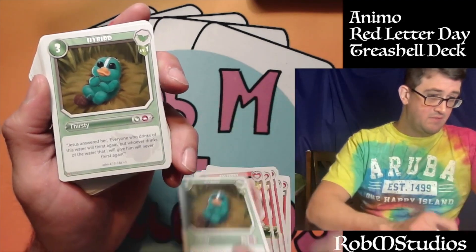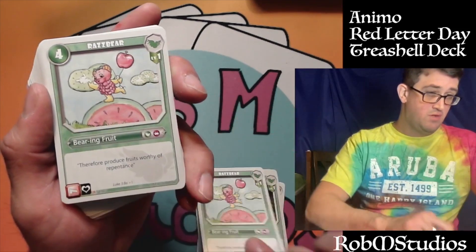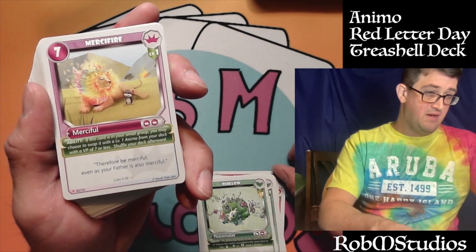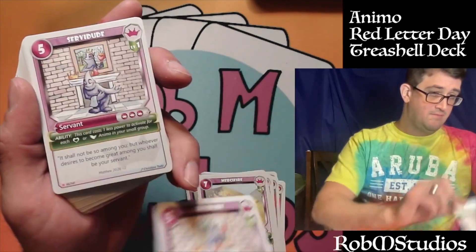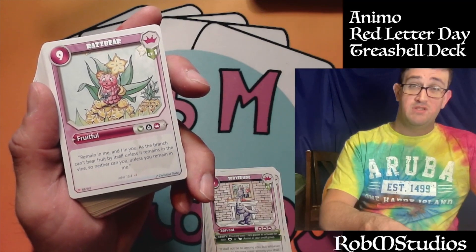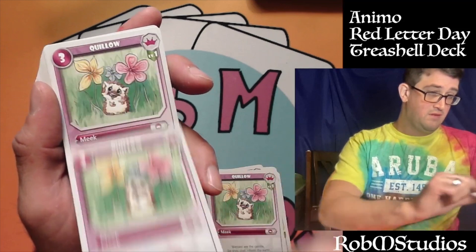We've got Hybrid — there are a couple of those — and Hybrid Level Two. We've got Raspberry Level One, a few of those. We've got Quillo Level Two, and we've got Mercifier Level One — there are a few of those. These are the universal Animo. Servidude Level One — I believe there are three of those. Raspberry Level One universal — you saw the other Raspberry for the different type earlier. And Quillo universal — I believe there are three of those.